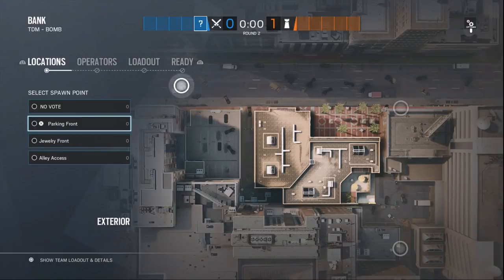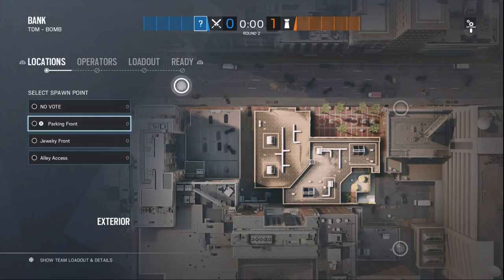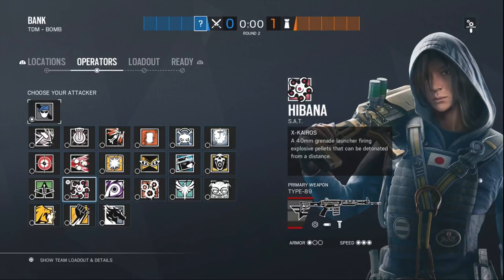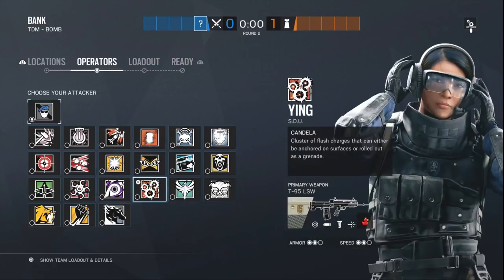For our second off-meta attacking strat, we're going to be going for the basement objective, which is CCTV and Lockers. This is going to be similar to the first one as we're going to be doing a lobby push. The default meta push would be pushing from the east side - jewelry front and alley access, clearing the open area in skylight, taking control of servers, and planting in CCTV. But the off-meta is that we're going to be trying to plant into Lockers, which is the west side, spawning park in front. The operators we need are Hibana for hatches, and entry fragging operators like Ying and Ash.